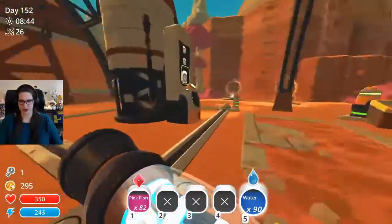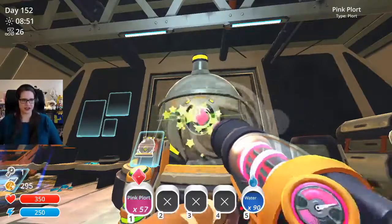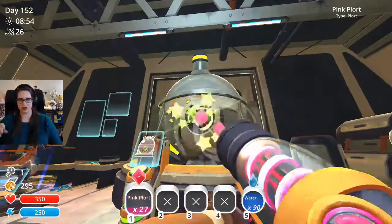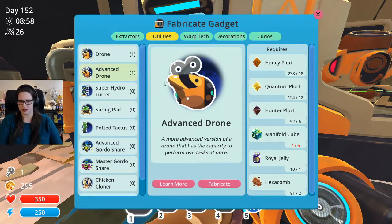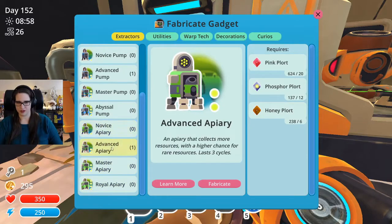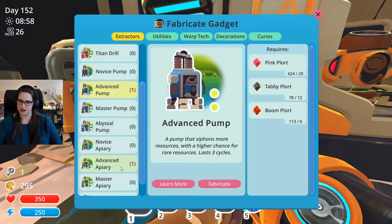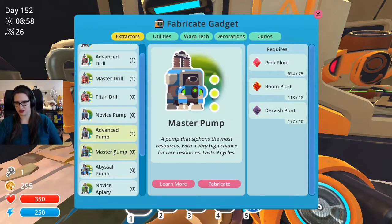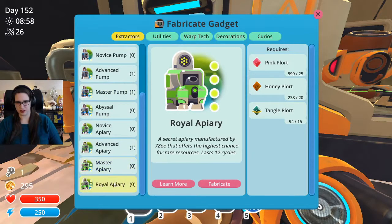All right let's go - this goes in here. Let me check, we might be able to make... I can't remember how many we have - I think we already made what we could. Yeah, we only have one more left. The other thing we need to do is make some more things - advanced, advanced, advanced. That's all we have.